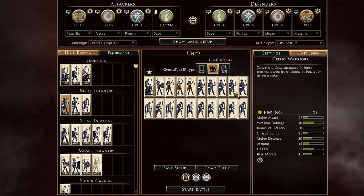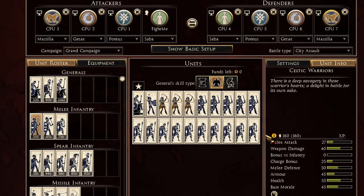Then I fill it all with Celtic warriors and here you go — your perfect zero-funds army. If you enjoyed it, smash the like button and make sure to watch the next video where I'll be showing you how to make the best army comps for four different factions. I'll see you guys there — bye!